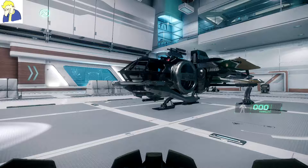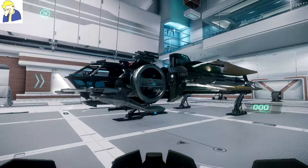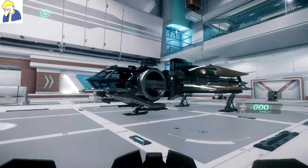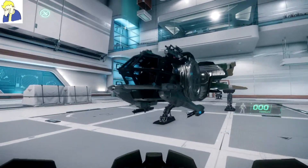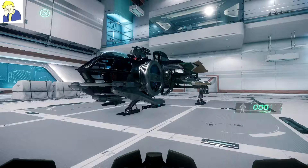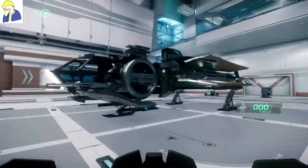The Aurora is an entry-level ship — it's basically the cheapest ship you can get in the game. The Aurora does come in four or five different variants. The LN model, which you're looking at here, is the most expensive variant at $35. Where most people are going to come from is if they're looking to buy into the game — $45 for just Star Citizen or $60 for Star Citizen and Squadron 42 — they're going to be looking at two options: either the Aurora or the Mustang.